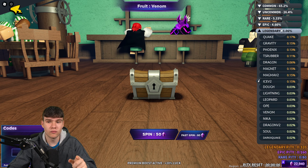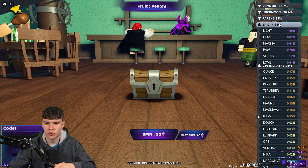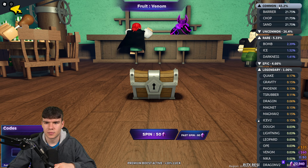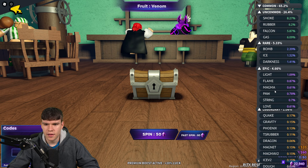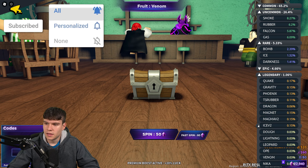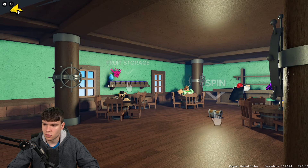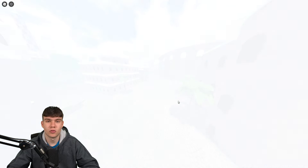That other way involves two fruits. You're going to need the Quake fruit and the Dark fruit — the rare Darkness one. You'll need level 100 Quake fruit and level 300 Dark fruit. I'm going to be showing you where you need to go, so level 100 Quake and level 300 Dark.